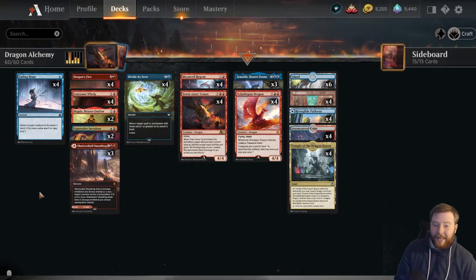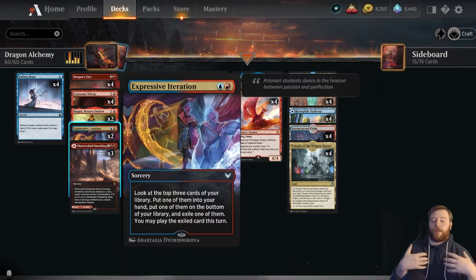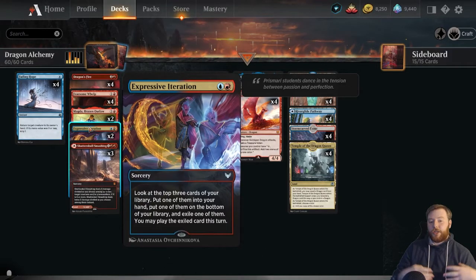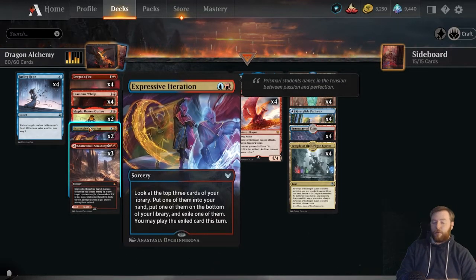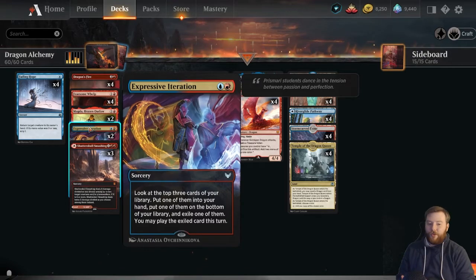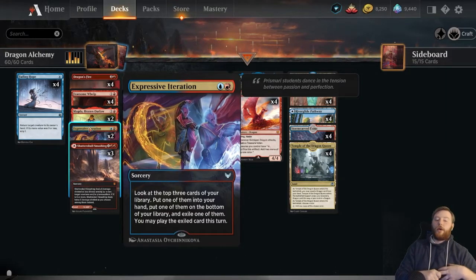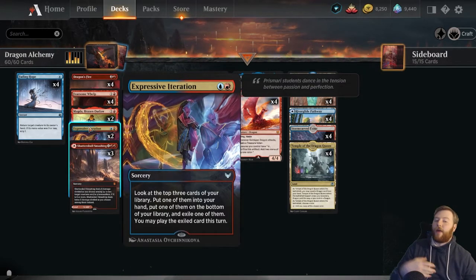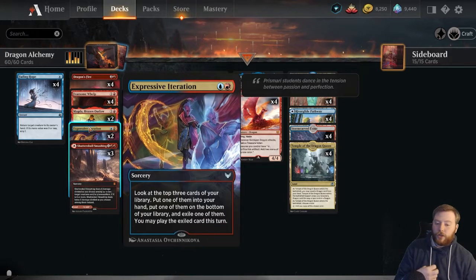The deck also gets access to one last card that's quite powerful before we talk about why you played this over just regular dragons, and that's Expressive Iteration. Expressive Iteration is one of the more powerful cards we've seen released in the last couple of years, even in comparison to some of the Horizon sets. It's just a form of raw card advantage that lets you dig and take over games. This deck is a little weaker with it than other decks because we do have a bunch of clunky dragons, so you're only playing two — a concession to the fact that you can't really double spell off this very much. Very often you're playing it to set up a turn for a dragon, or in the late game when you have excess mana, you're getting a dragon and maybe another way to clear the way. So Expressive Iteration is kind of great in this deck — one of the all-stars for sure.